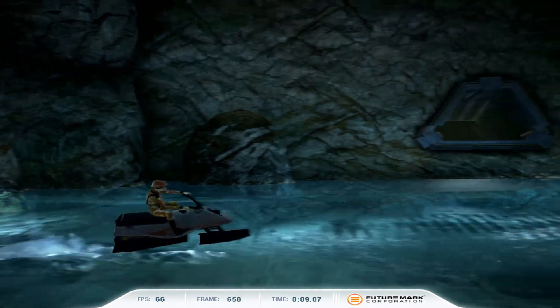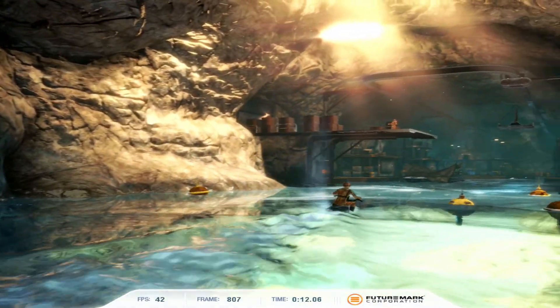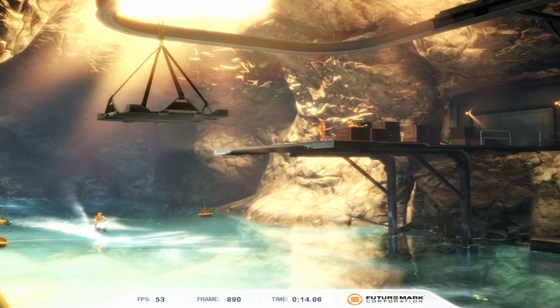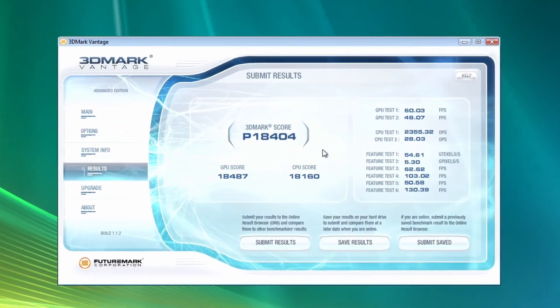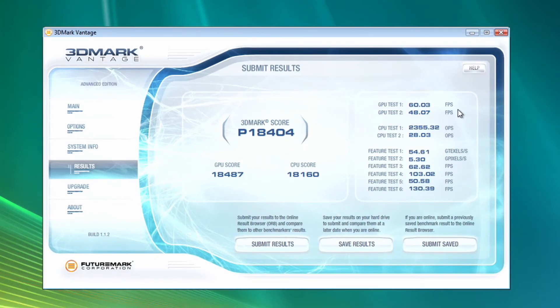This next benchmark is 3DMark Vantage, and it is a DX10 benchmark designed to test Windows Vista systems. I don't know what a comparative score would be on other hardware from the era, but this is the score we got. Both the CPU and GPU scores are over 18,000.